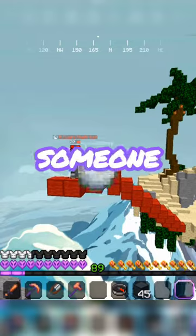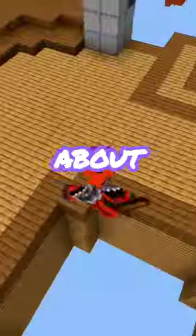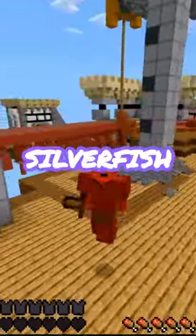You can abuse this by throwing the silverfish behind someone that's on a bridge. Once a silverfish spawns, it will absolutely sneak attack the player. And my favorite part about this is if you get a bunch of them, you can spawn a silverfish army.